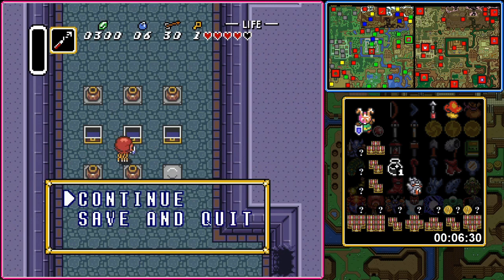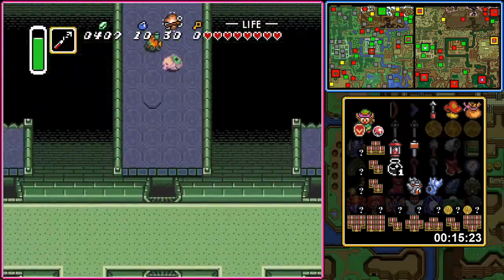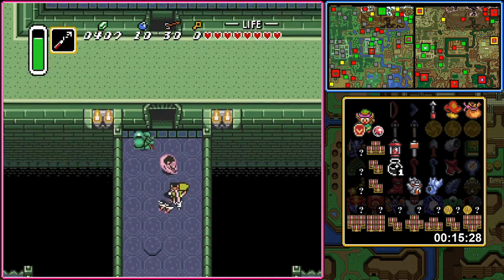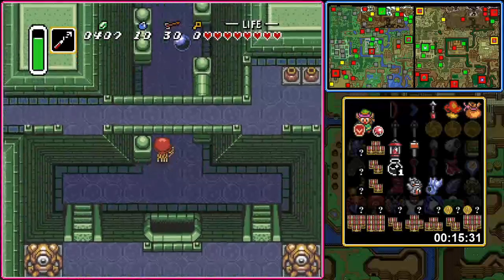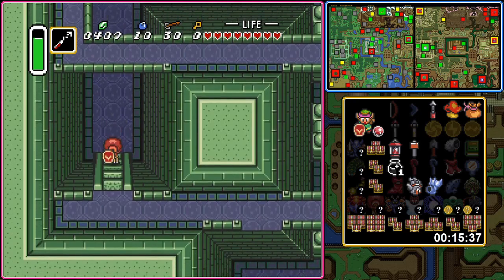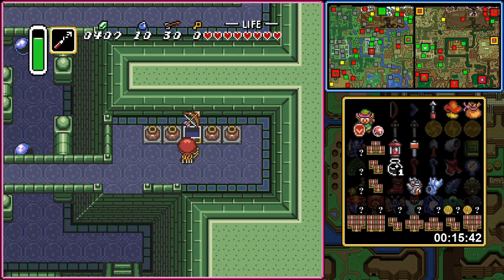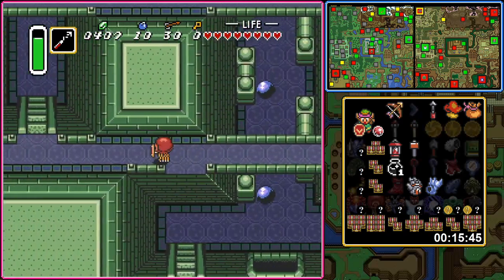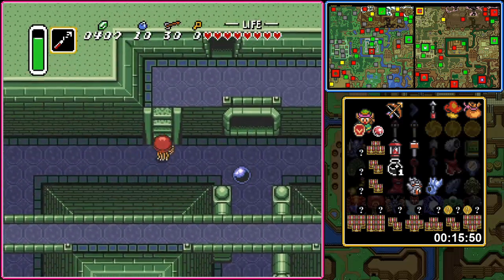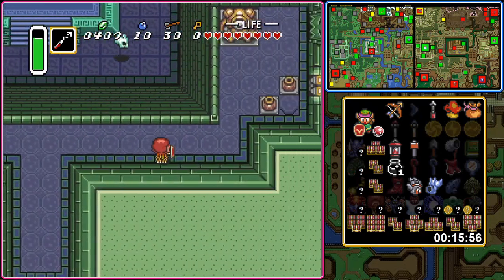Enemy health is self-explanatory — enemies often end up very tanky, and killing them with anything but a one-hit KO weakness becomes very tedious. But damage! So here's the thing about damage in A Link to the Past: most enemies really do not do a lot — half a heart, a whole heart, sometimes maybe two. But add damage randomization in there, and suddenly very frustrating enemies or obstacles can do four hearts or more! If you go full chaos, they can even do up to eight! Combine this with frankly ridiculous room layouts, and occasionally even forced damage scenarios, and you get a real mess.